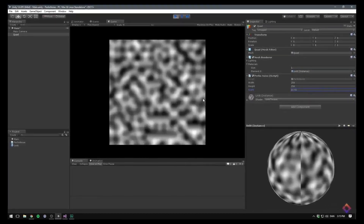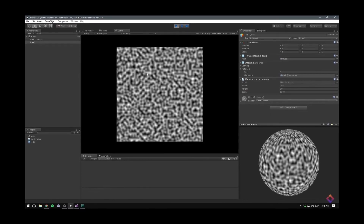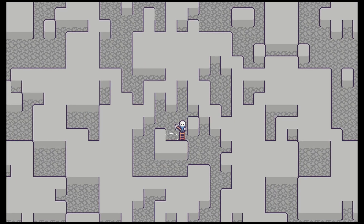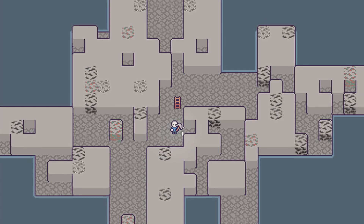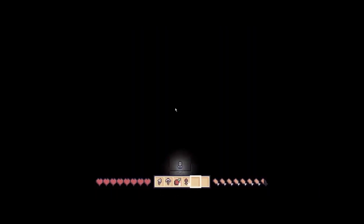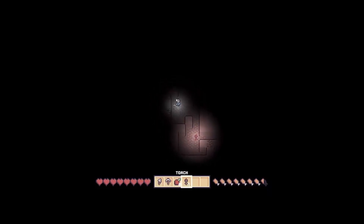Thanks to Perlin noise, which is quite an awesome function because it is repetitive while still being random and can be nicely extended on every side, giving a cave-like structure. But there were only rocks at first until ores like coal, copper and tin started generating. Then the light was patched and the underground no longer received light from the sun.